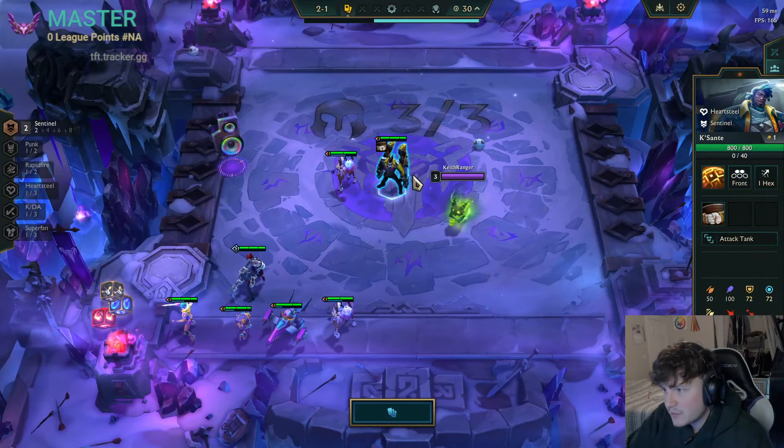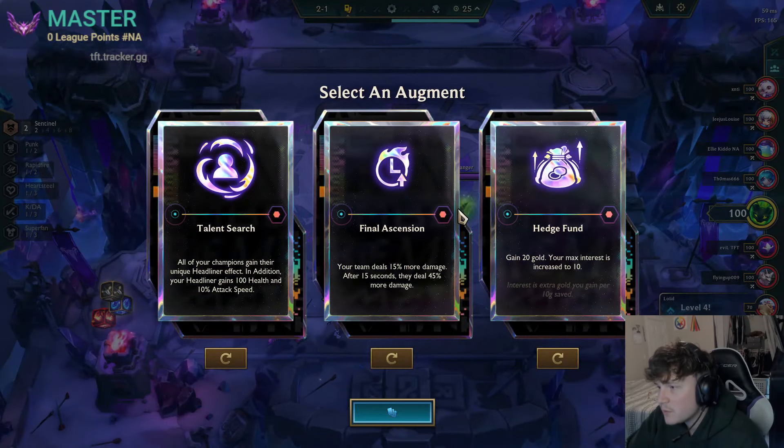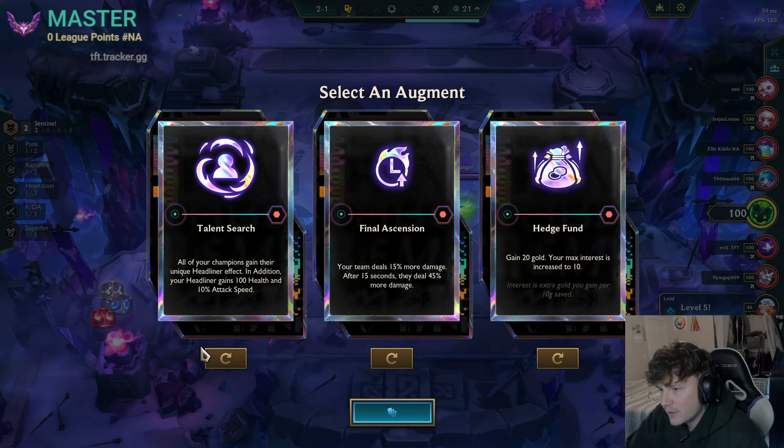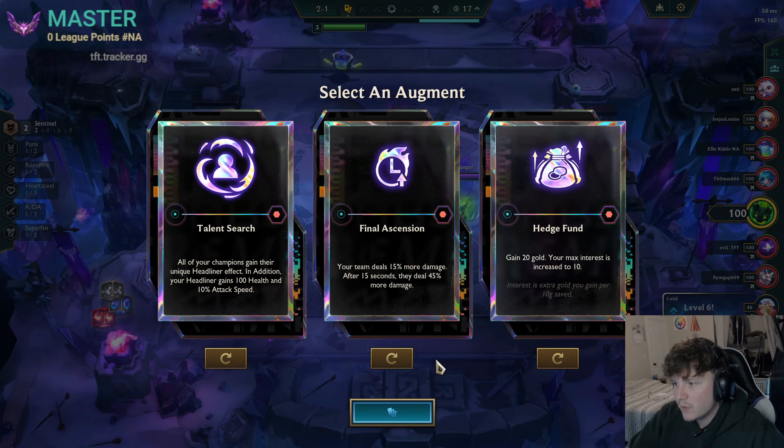We're on patch 14.2 and the goal is to get hardsteel as early as possible and then flex in units like Ezreal, Zed, Qiyana, and some other really good wins and cons. The thing I need most is a really strong early game.